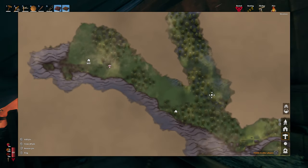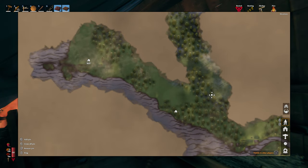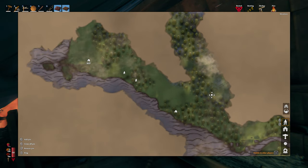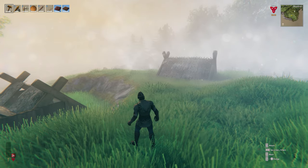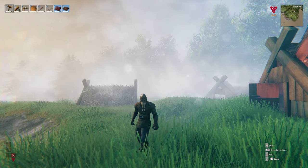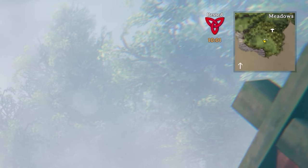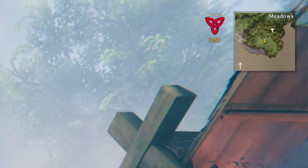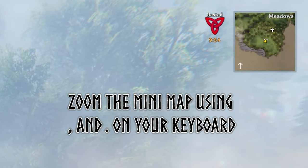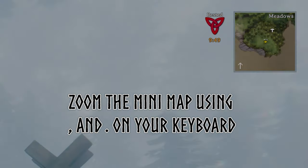The map will be initially covered by fog that will be uncovered as you discover new areas, so it's always a good idea to work your way around the perimeter of your island to map out the area and decide on your initial travels. Your position is marked by an arrow in the direction you are facing. During exploration, a minimap is displayed in the top right. The yellow arrow marks the direction you're facing, and the white arrow at the bottom left shows wind direction. You can zoom the minimap in and out using the comma and full stop keys.